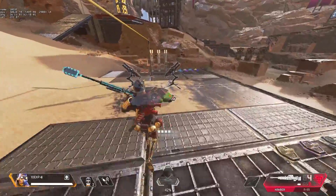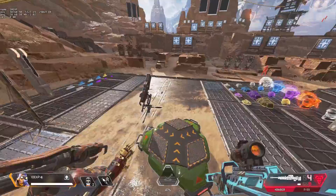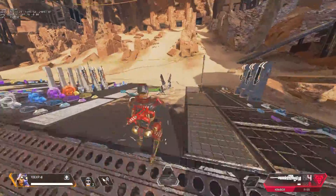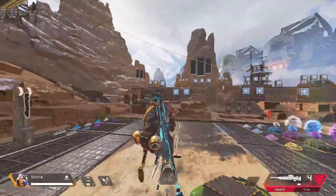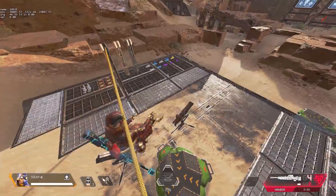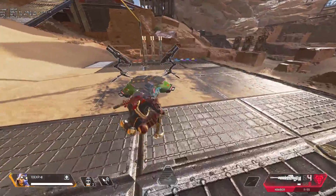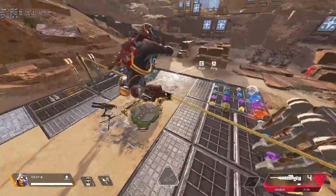So we've got one zipline and one jump pad set up. Somehow I was able to spam the double jump — all I was doing was spamming E and then spamming jump, E, and crouch: holding down crouch, spamming E, and jumping. It stopped working after a while, so we made sure to get back on that turret.